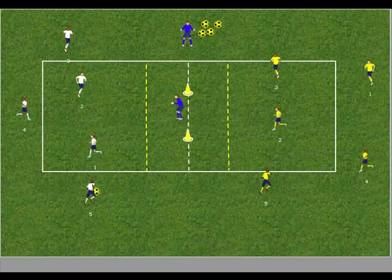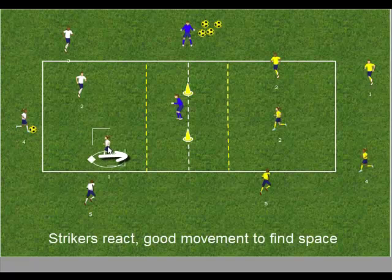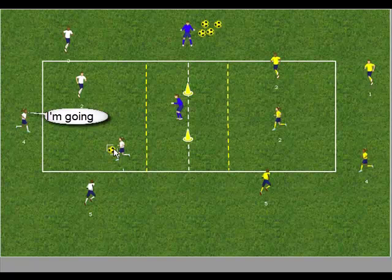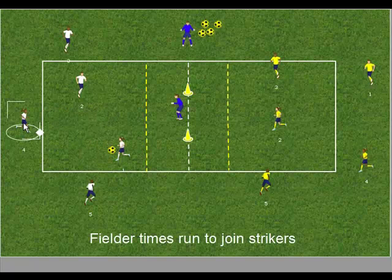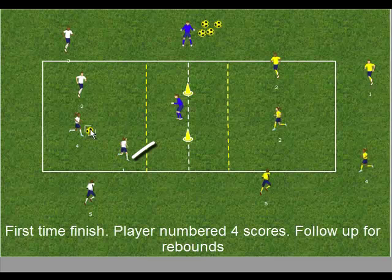Follow up for rebounds off the goalkeeper. After shooting, the yellow team and goalkeeper reorganise. The opposite team fields the ball and sets it back to a supporting fielding player. The two forwards create space and combine one touch again, with all the players touching the ball, one of them finishing with a first-time shot. Again, players should follow up for rebounds.